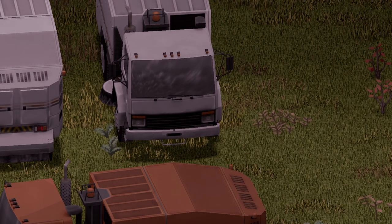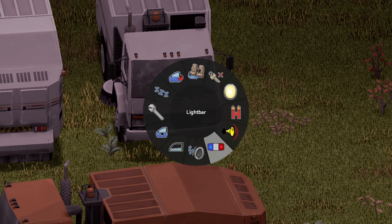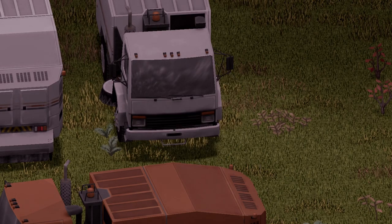Moving inside of the vehicle — awesome animation on the door there. Here are your options as follows. There is a light bar, however we're going to start with the horn first. Pretty much standard horn, moving on.